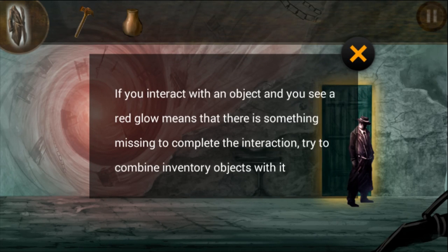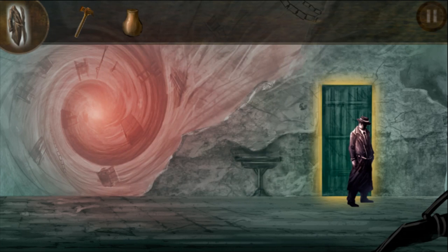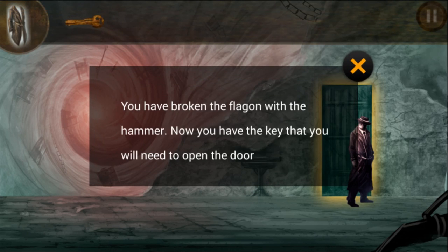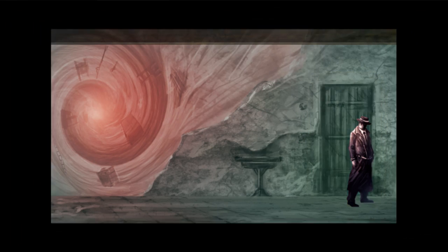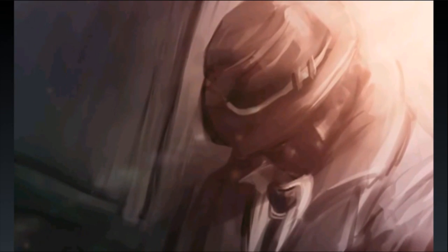If you interact with an object and you see a red glow, it means there is something missing to complete the interaction — try to combine inventory objects with it. So let's get this vase and this hammer and put them together. There was a key inside! You've broken the vase with the hammer and now you have the key you need to open the door. So it is this kind of adventure mystery type game. Now I can open the door and on I go.